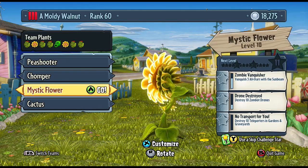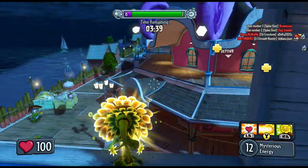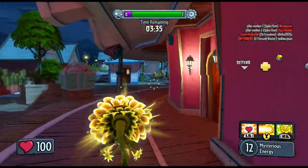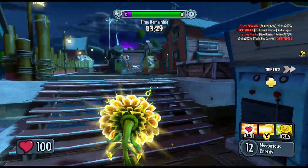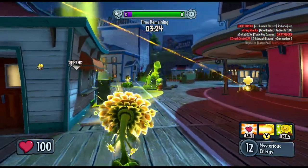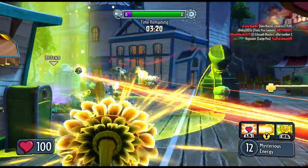Here we have the mystic flower — this is when the sunflower classes actually start to get interesting. This one is the most different from all the rest. It is semi-automatic and its shots do a little bit higher damage than the normal shots. What is special about it is that it's a lot like the future cactus — you can charge up the shot and do super damage.